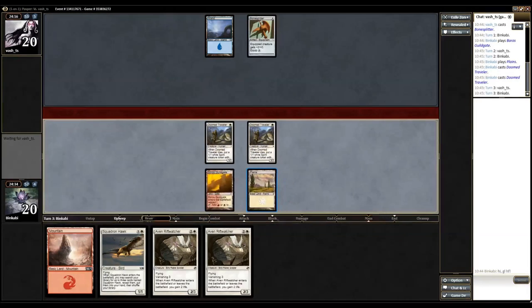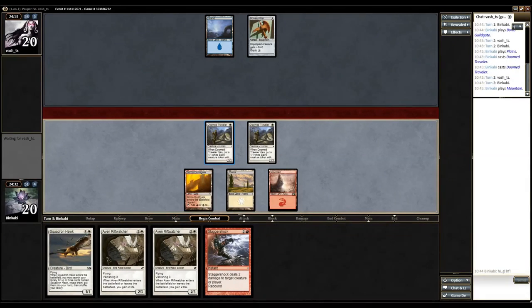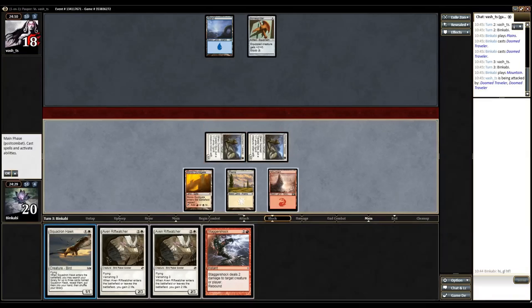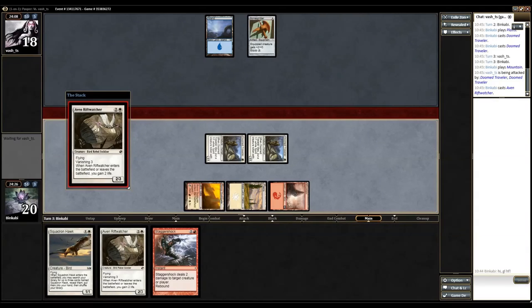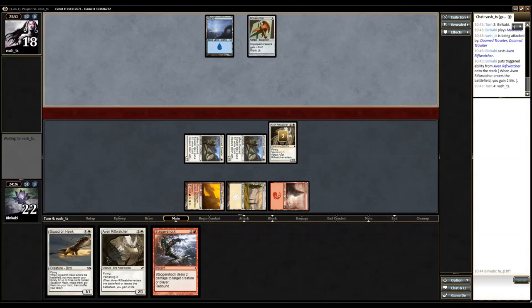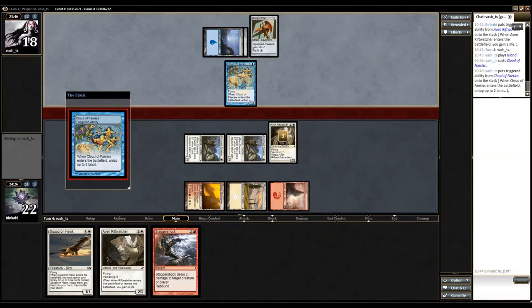Now it's kind of obvious that we drew the Plains. He's still stuck on one land. We could play the Rift Watcher or the Skordorn Hawk — I'm going to be mana efficient and play the Rift Watcher. Oh, he mulliganed to five. So a pretty non-exciting start but he can still win — he probably has Cloud of Faeries, Spell Stutter Sprite. And this is where Staggershock becomes excellent if we can resolve it.